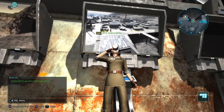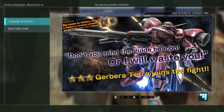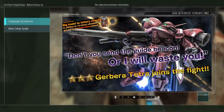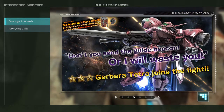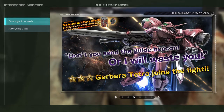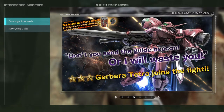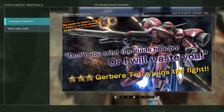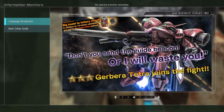Hello, this is Ryu Kaze Ioka bringing you a Gundam Battle Operation 2 update. Today is August 15th and the new banner is up — the Gerbera Tetra. It's a 3-star unit and it's a raid/melee type, which can be used in both ground and space battles.